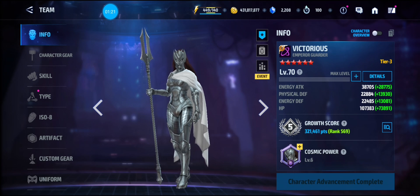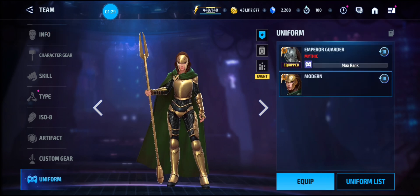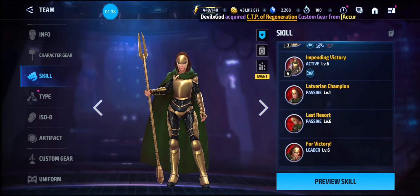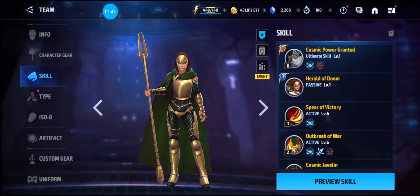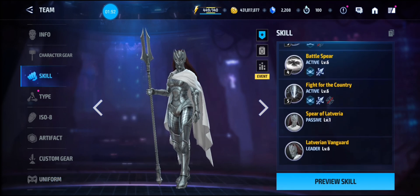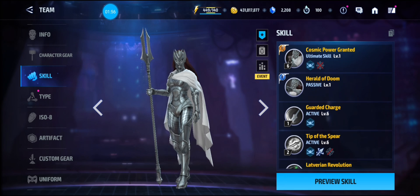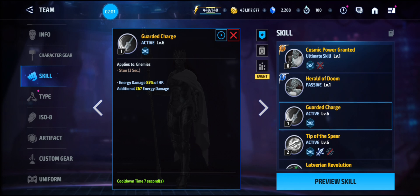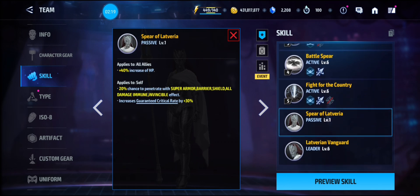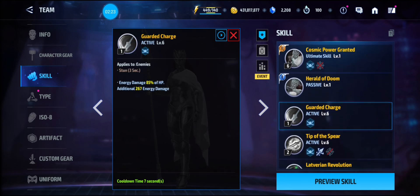Victorious is a hybrid between Destroyer and Hulk. Like Destroyer, in her base kit she only has four skills, but with the uniform she gets five. Like Hulk, most of her damage is scaled off her HP. You don't need to give her energy attack uru or anything like that — you need to give her HP. The higher her HP, the more damage she does, because all her damage is based off her HP.